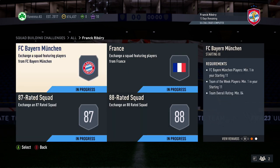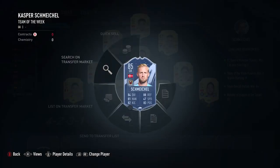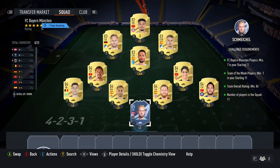The first squad requires one Bayern Munich player, one team of the week card, and 84 rated players. For the team of the week card, pick up the cheapest 85 TOTW card you can find. Kasper Schmeichel is currently just above 11k, around 11,500. If there's a cheaper 85 TOTW at the time, pick that up instead.